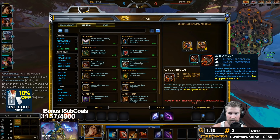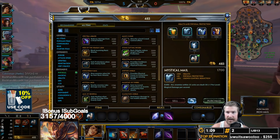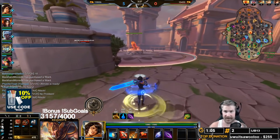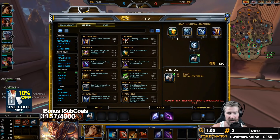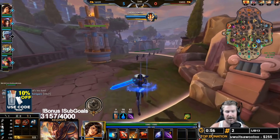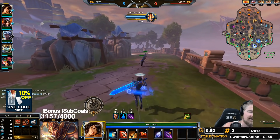The second she ultis I want to be able to Sunder her and get rid of that ultimate. Now I'm going to back up and go right into that Warrior's Axe so I can start to get that proc. I'm going to head into a Mystical Mail — the physical solo laner and physical jungler I'm against with Nemesis means Mystical Mail is going to provide us a lot of damage. You combine a little bit of a Warrior's Axe proc with a little bit of a Mystical Mail proc and all of a sudden you've got a lot of damage coming out just from those side items.